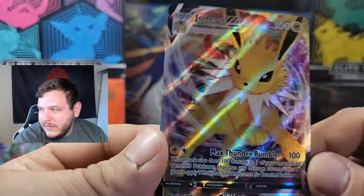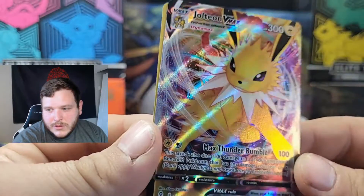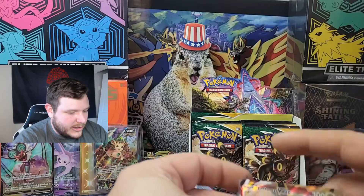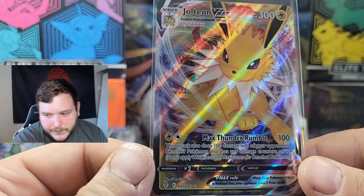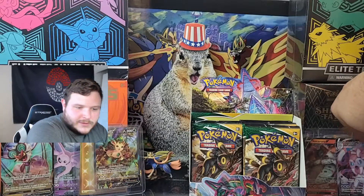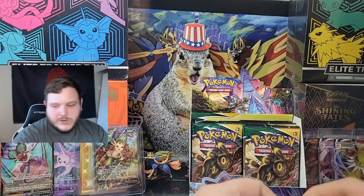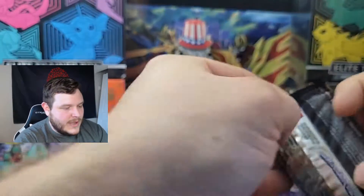Thanks for the follow, Darkrai — I'll see you later bud, have a good day. Jolteon VMAX — it's not the alternate art, not even a full art, but it's a beautiful card. Max Thunder Rumble — he's going to join his friends. That gives us three hits from the right-hand side. Left-hand side winning four to three. We'll keep it on the right-hand side — give them a chance to tie the score before the left-hand side finishes their portion.